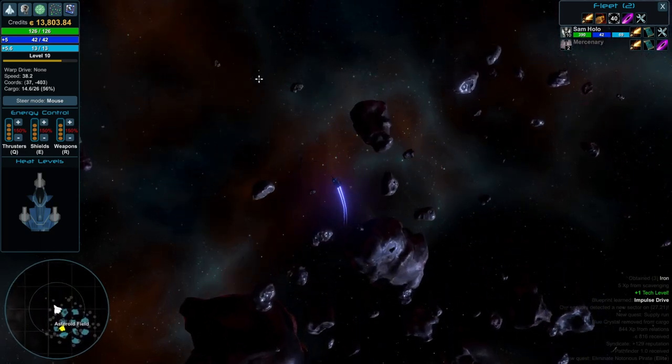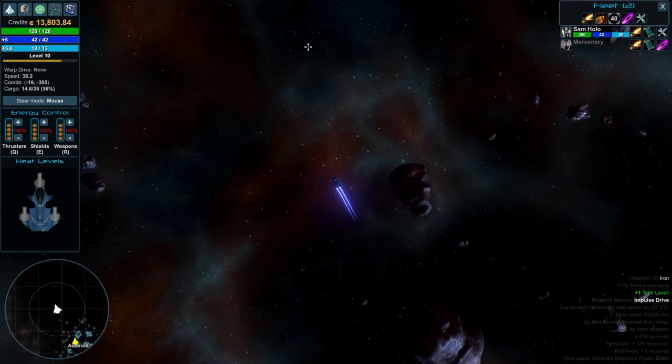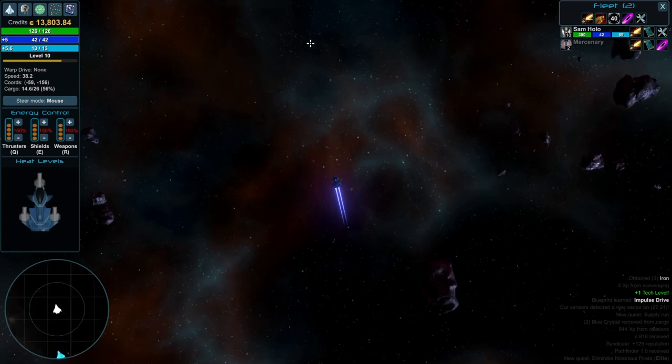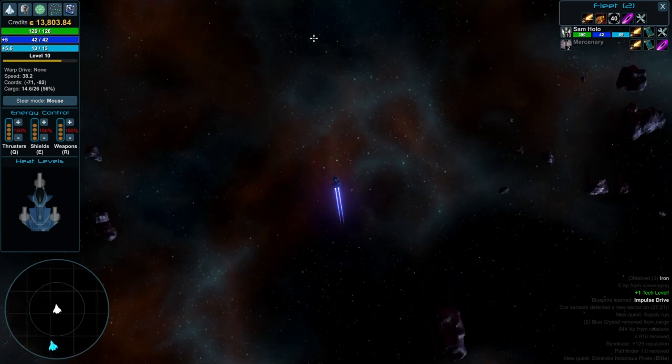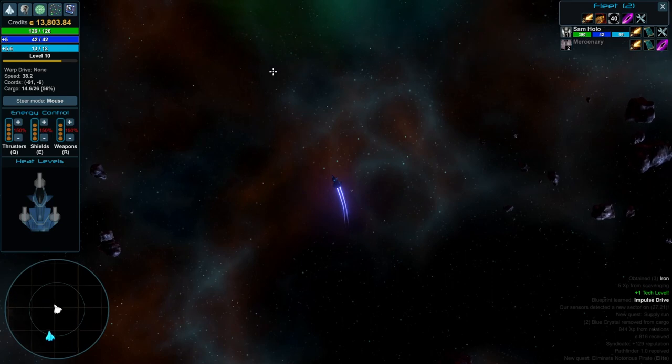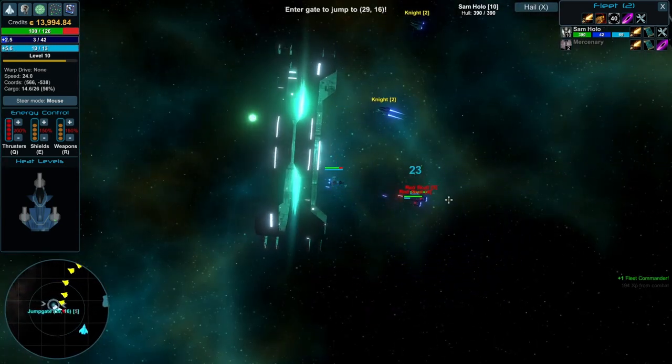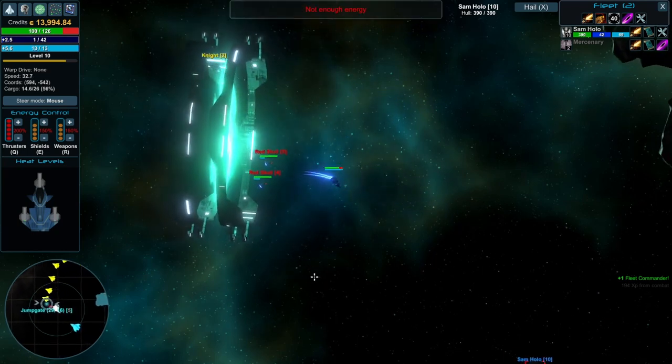Even from a little bit of progression you feel a major difference in your ship, and that's always the fun part of RPGs — feeling a sizable difference between your previous gameplay and your current. Oh, my energy is gone because all of it is being spent on generating my shield. At least my shield is being generated much quicker now, so I have to make the choice of either firing or generating shields or boosting. I am running into energy generation problems.